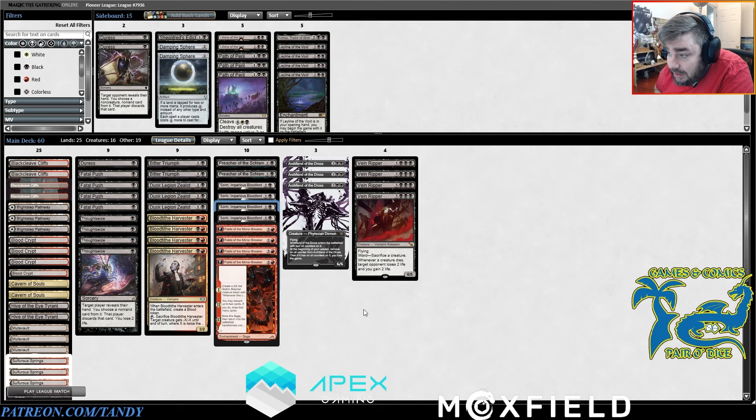Sorin is as good as it seems even without the Veinripper — it's still excellent. There are very few cards my opponent can play on turn three in Pioneer that make me as fearful as a Sorin, Imperious Bloodlord. Even if they don't minus when they cast it, it's just pure dread. Because if I don't kill it immediately, I'm probably in a lot of trouble. And if they have the Veinripper, the game's probably over.